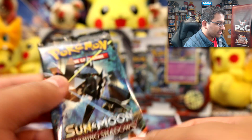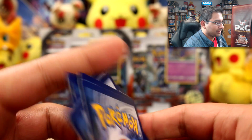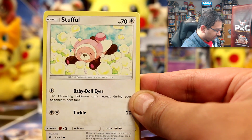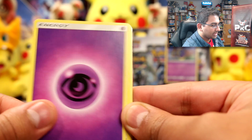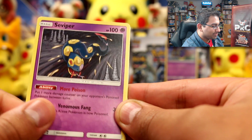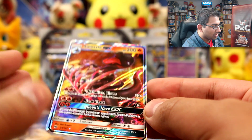So we've got the Sun and Moon Burning Shadows check lane blister. In this pack we have an Inkay, Stufful, Crab Brawler, Morlul, Psychic Energy, Acerola — I'm not even going to try pronouncing her name — Gloom, and Seviper. I haven't seen Seviper in ages! And a Gloom reverse and...